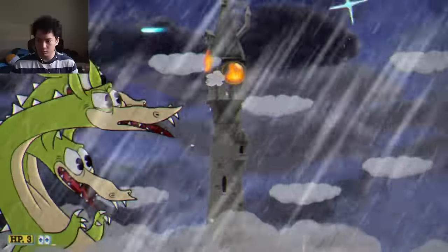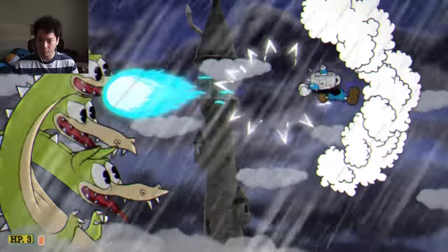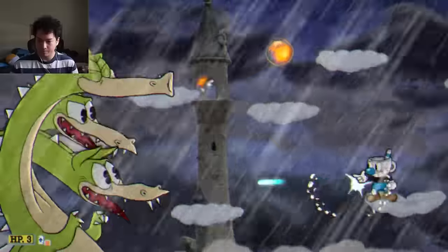When he uses the flamethrower, you just go to the top, angle your peashooter down, and you get free DPS. Each phase was very simple, mainly because Grim Matchstick is a stationary target, and that is what I believe the peashooter was made for. Easiest S-Rank of my life, baby — first try.